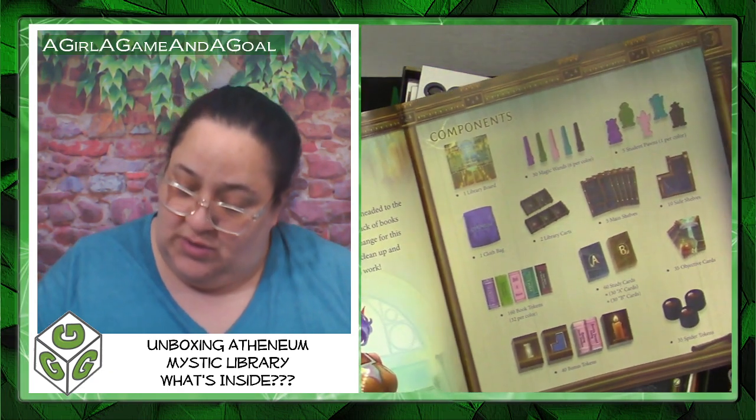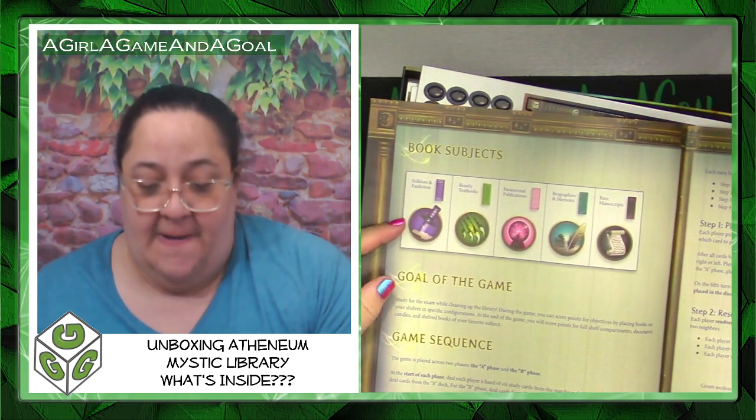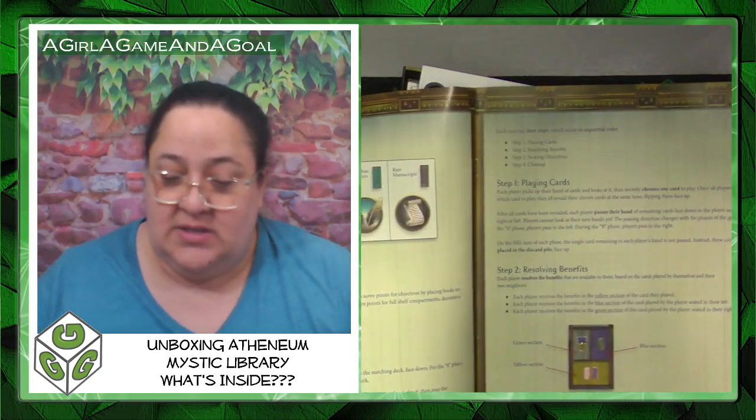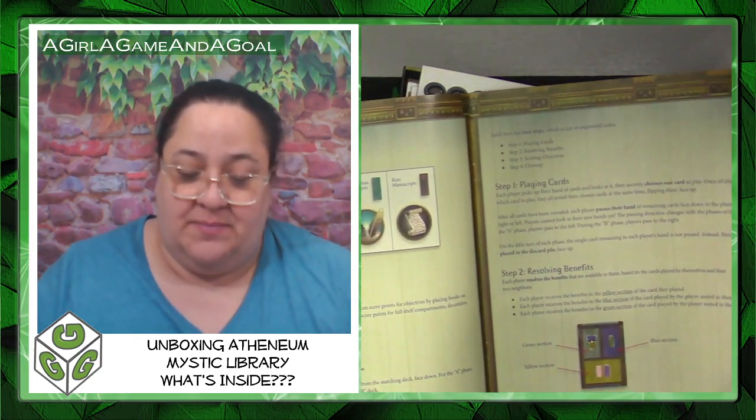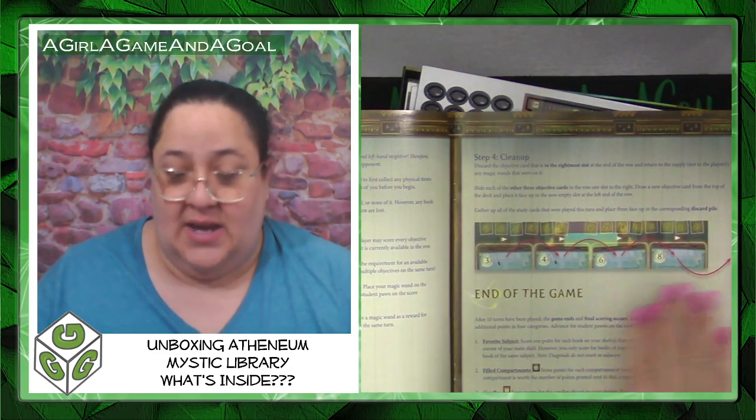They have a list of components showing everything contained in the box, which is cool. Then the setup is clearly listed step by step with a nice visual, which is always good. You also have book subjects defined, the goal, and the game sequence — step one, two, three, four — and then the end of the game, and we're not even halfway through the rulebook.